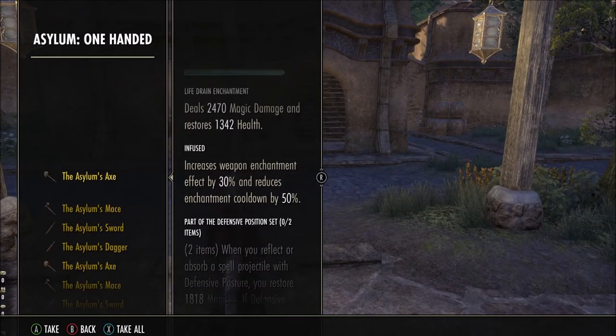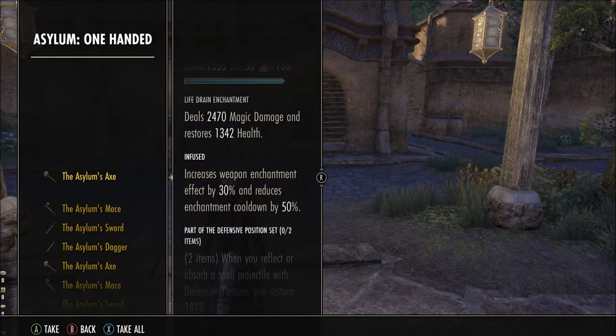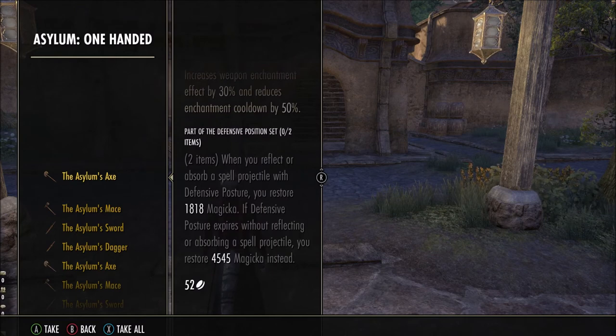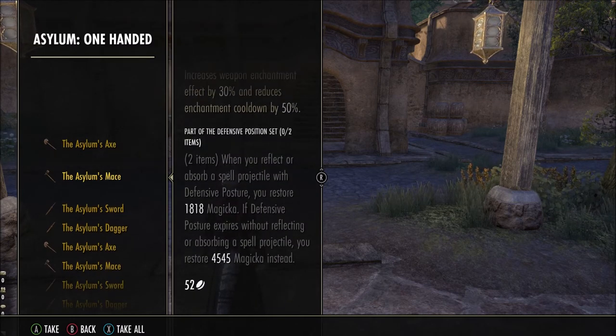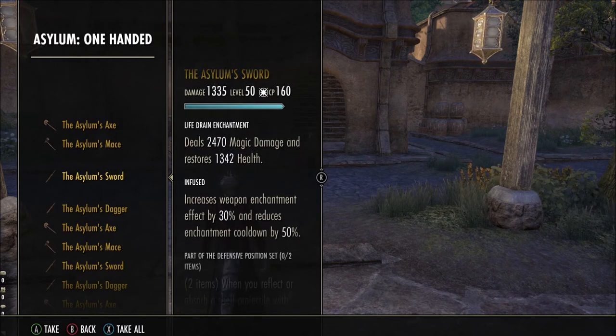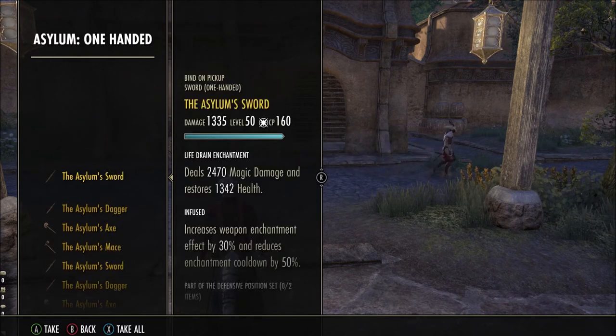These are the one-handed weapons — they have a different effect so you can use one-handed and shield. When you reflect or absorb a spell projectile with defensive posture you restore 1818 magicka. If defensive posture expires without reflecting or absorbing any spell projectiles you restore 4545 magicka instead. That's really cool — if you're in a fight where they're not casting magicka spells you can just keep using this to get magicka back. That is actually really cool especially if you're a sorcerer tank.